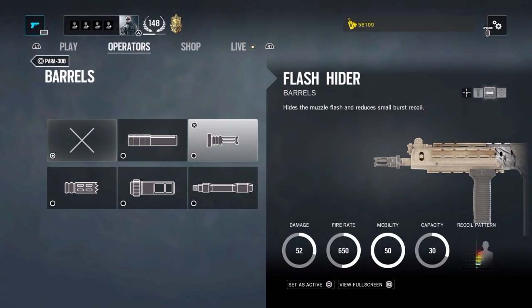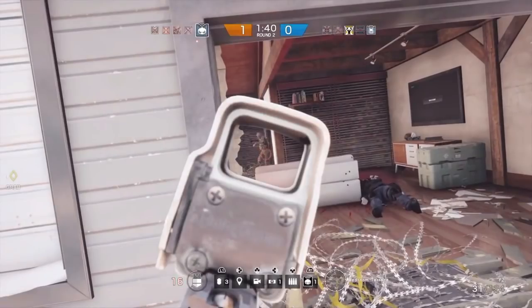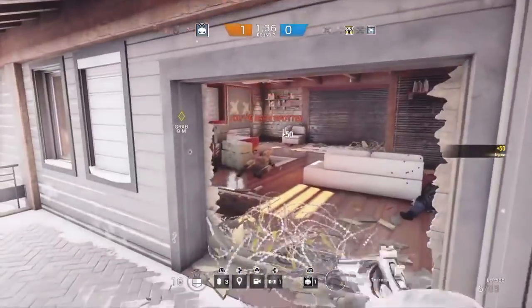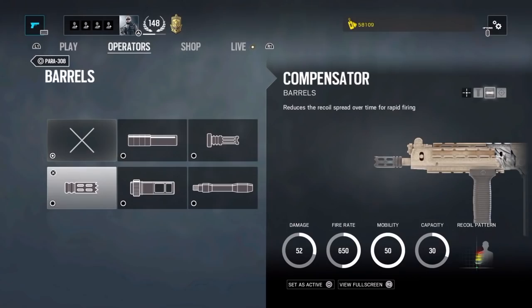Then we have the flash hider, which is one of the best if well used. This barrel reduces recoil on burst mode — it's really good on weapons with a high fire rate. Instead of shooting like crazy, you tap fire in bursts to get better accuracy. It's my favorite attachment for Twitch's FAMAS weapon and it works really well.